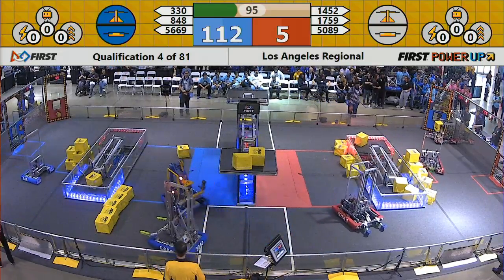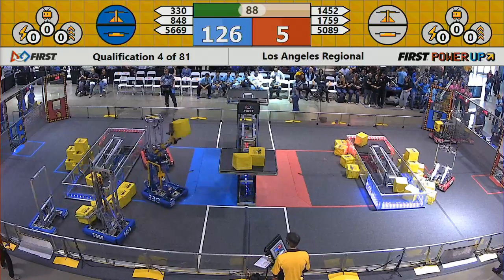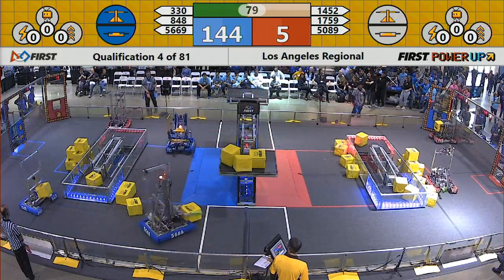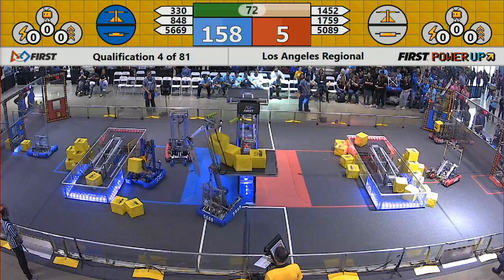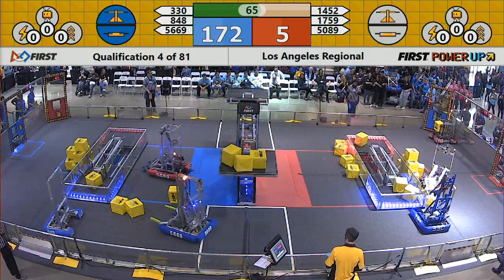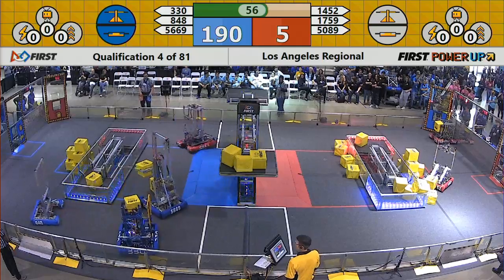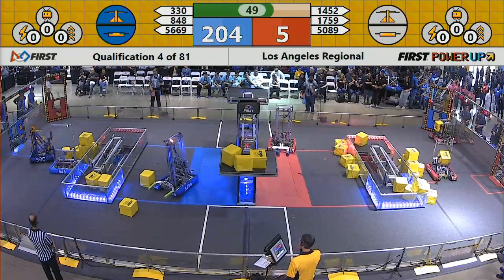A little bit of defense now from 50-89, that's the Mother of Dragons, trying to deal with the throwback Beach Bot. Red Alliance is kind of resorting to playing a little bit of defense. 14-52 having a little trouble managing their power cubes. Meanwhile, throwback is piling it on for the Blue Alliance, with points scored for the scale and the switch, also protecting against any scoring on the other switch.